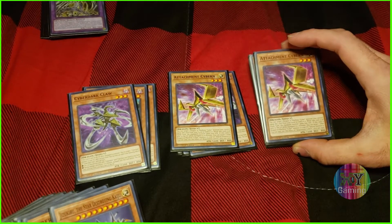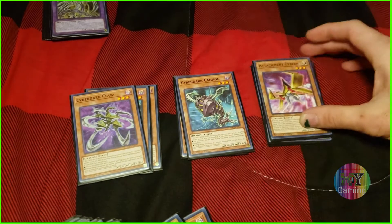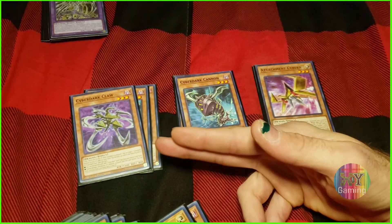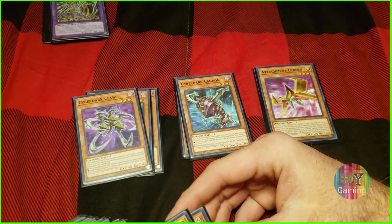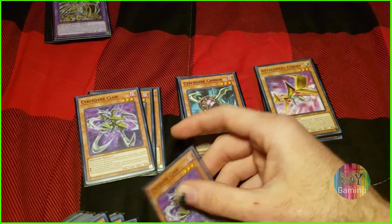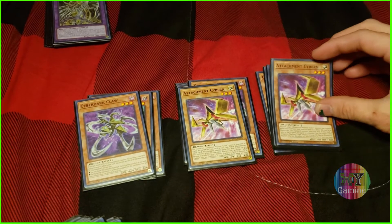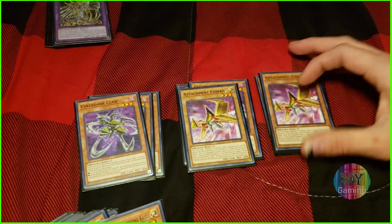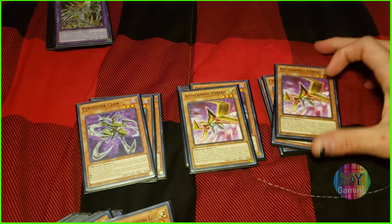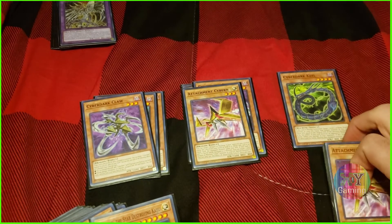Attachment Cybern does not have a search ability but it can attach itself from either the field or the hand. When Cannon, Claw, or Cybern are sent to the graveyard while attached to a monster, they each get an effect: Cannon draws a card, Claw recycles a Cyber Dark from your graveyard back to your hand (it can even include itself), and Attachment Cybern will special summon a dragon or machine Cyber monster from your graveyard. Attachment Cybern also inherently gives whatever it's equipped with 600 attack, so equipping Keel with Claw gives 2400, then add Cybern and it's 3000 — as good as a Blue-Eyes.